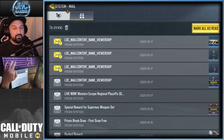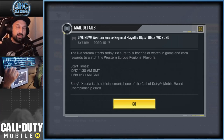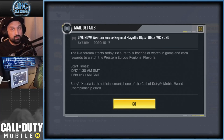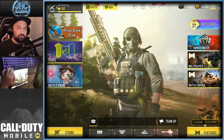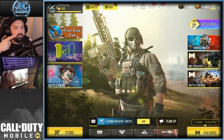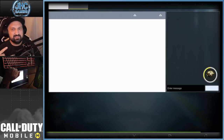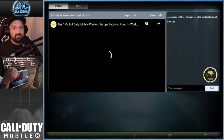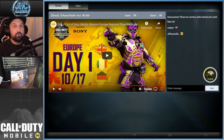It all has to do with the championships going on right now. You guys got mail — the Western Europe Championships are live and you can watch on YouTube or in the game app. Go to your lobby and look for that play button on the top — it's white, it's a hexagon shape. Click on it and it's gonna bring you to that feature added last season where you can watch YouTube videos embedded right in your COD Mobile app.